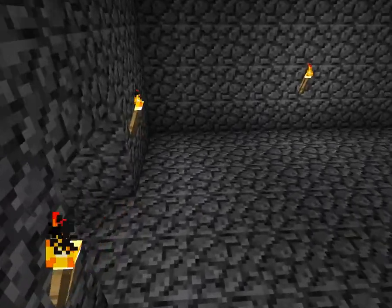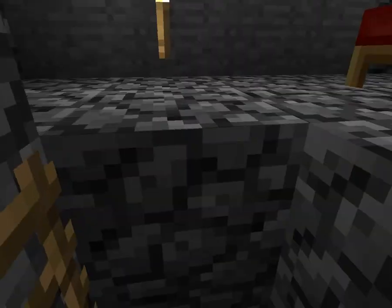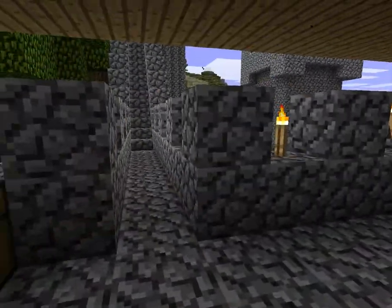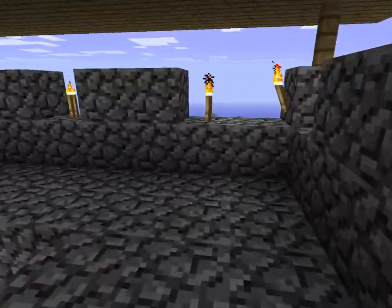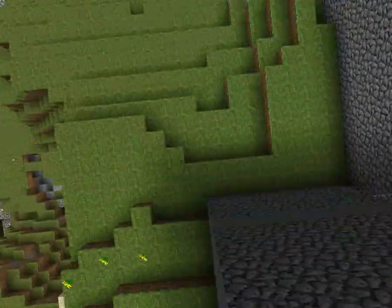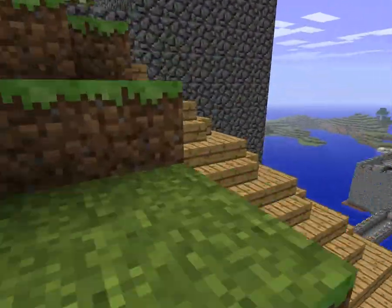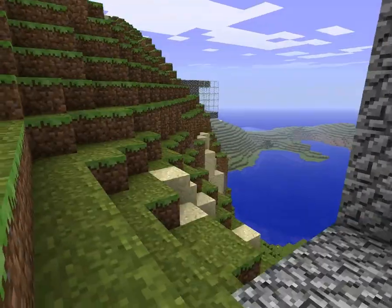I guess they'll put more decoration in every room — chairs and stuff — but they're not finished yet. When you work on a big project it's going to take a while before you get it done. There's a small bed over here. This is actually the tower from last episode. I haven't seen the Keyton guys so I don't think they made improvements on the castle. There's something like a wood staircase — a roof — pretty nice, lots of castles over here.